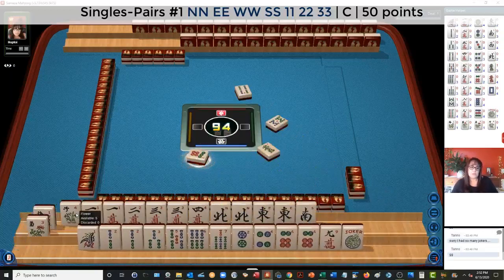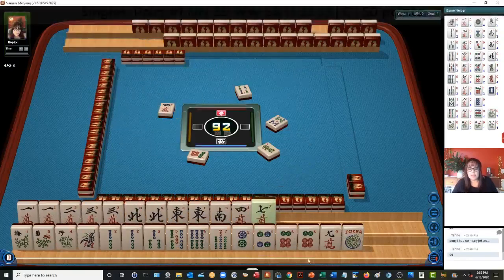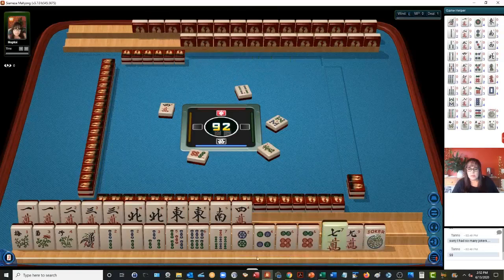One, two, three suits — pair hand. So this four can maybe go away. Now we have to come up with something for this other hand. We have pair twos, pair sixes. No eight, no four in the right suits.